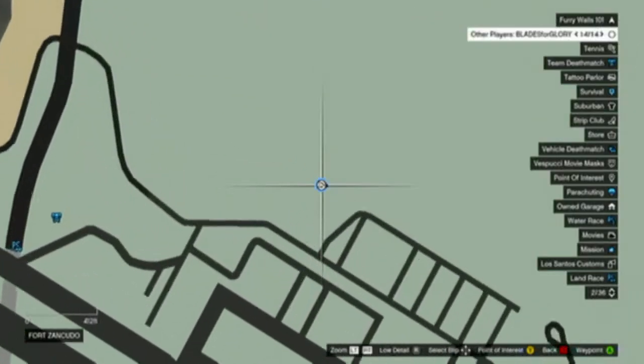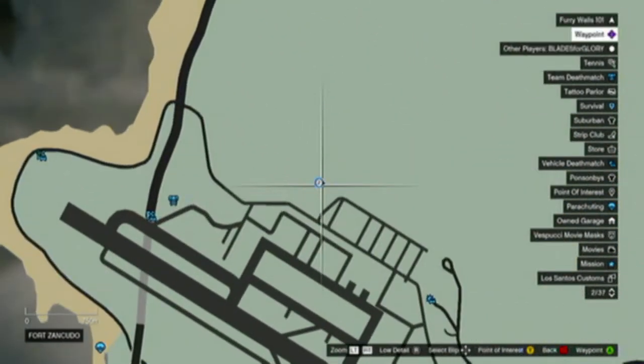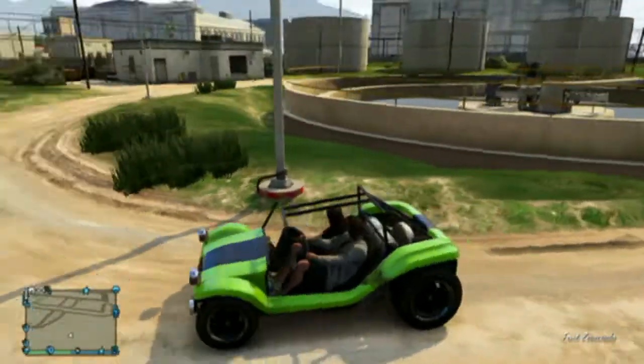First thing you're going to do is go to your map, look for the military base, and put a marker right about here. Once you put a marker there, go ahead and go there. The reason I put it here is to show you exactly where it's at so it's easier and not so complicated to find.